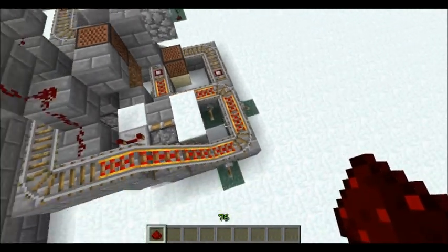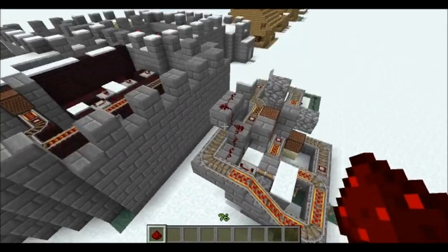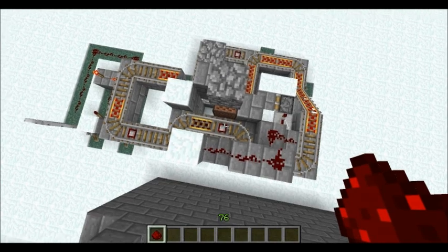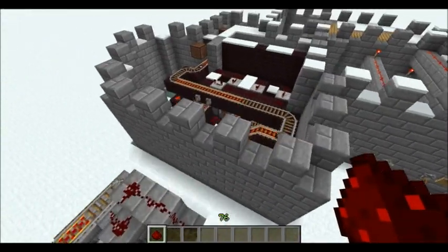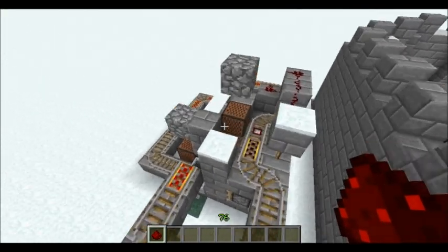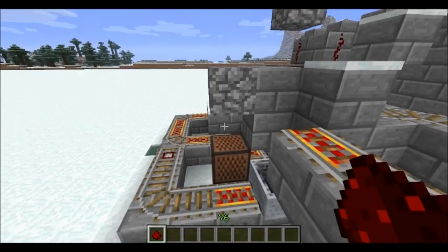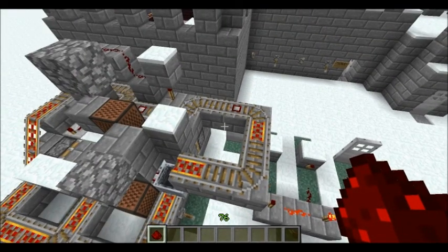If you get it right, the minecart goes across, up, and hits a note block to tell you that you're awesome and did it correctly. Actually, I didn't do this on the big one yet, because I just recently found out this problem — if it's out in the open, you need to cover up the note blocks one block above them so snow doesn't get onto them if you're in a taiga biome or snow plains.